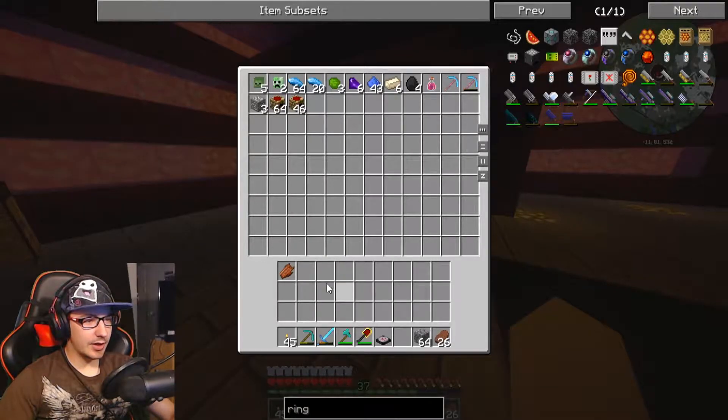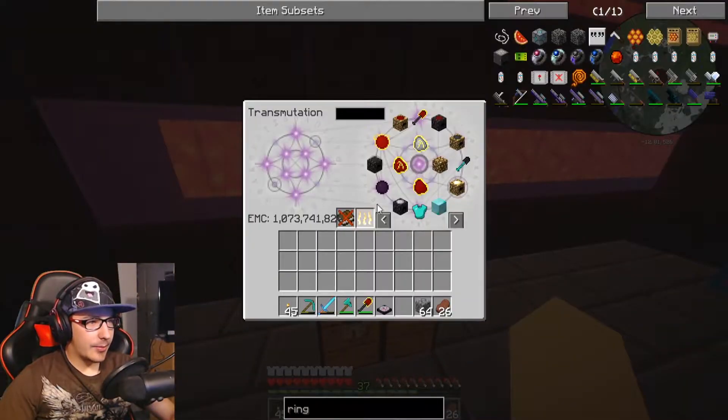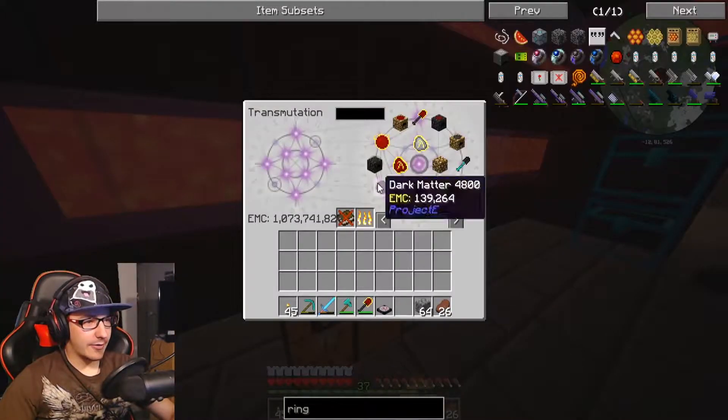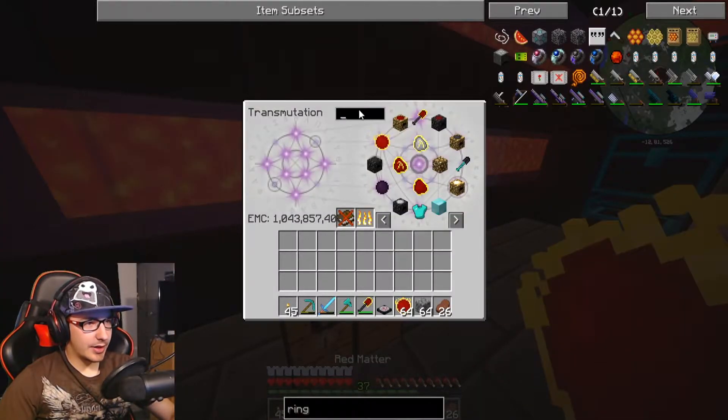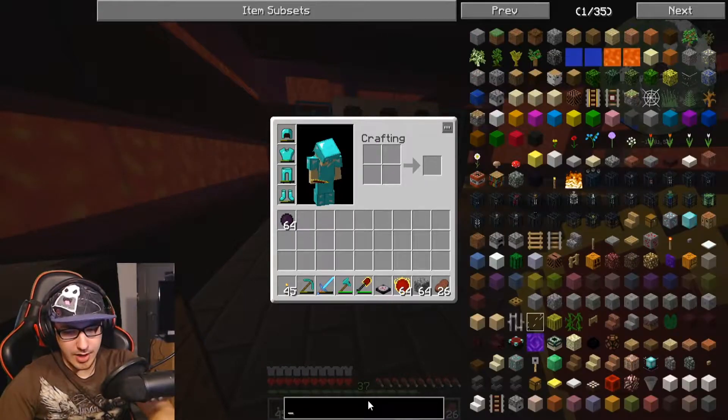We're going to put this stuff in here because we're full. We're going to make red matter stuff. We're going to grab all this and a bunch of this. Yeah, we're going to make the red matter stuff.